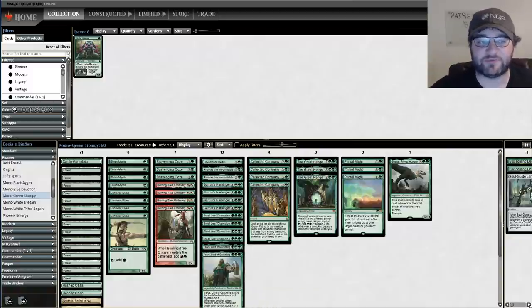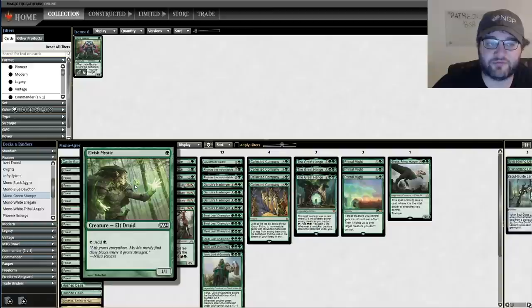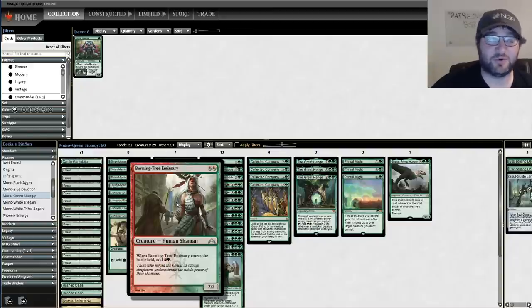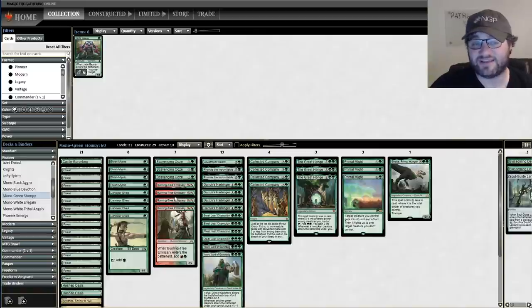We start at the one-drop spot with the eight elves you've become accustomed to in pretty much any green deck in the format: four Llanowar Elves, four Elvish Mystic. Then we've got the two-drops.